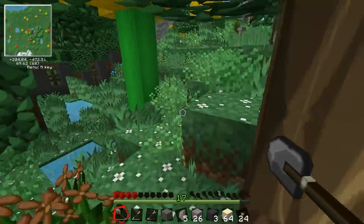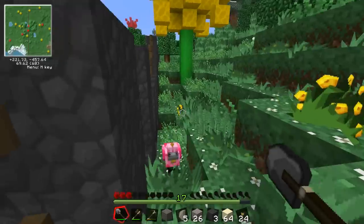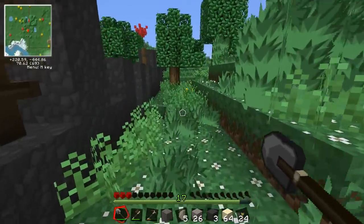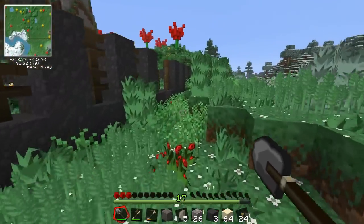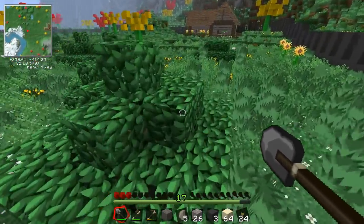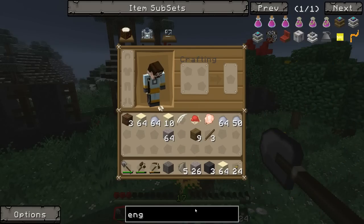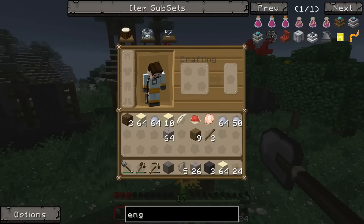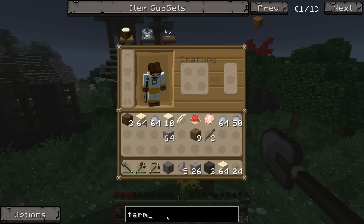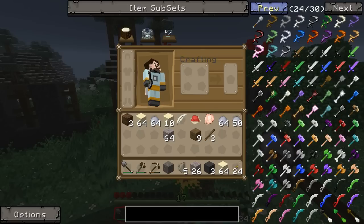I'm going to have to find a way to farm up some food so I can regen health and stay safe at night. I think Forestry is part of this mod pack — let's take a look. Looking at engines: redstone engine, sterling engine, combustion engine, kinetic engine. But there's no Forestry stuff and no farm blocks — so there's no Forestry in this mod pack. That means we're going back to traditional farming methods.